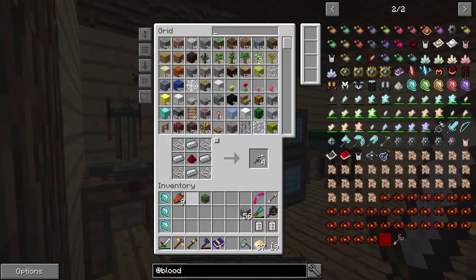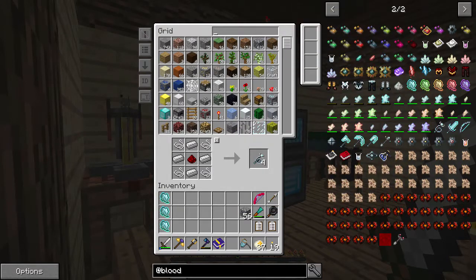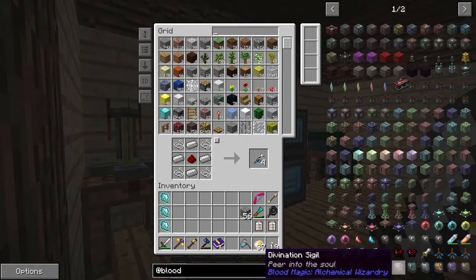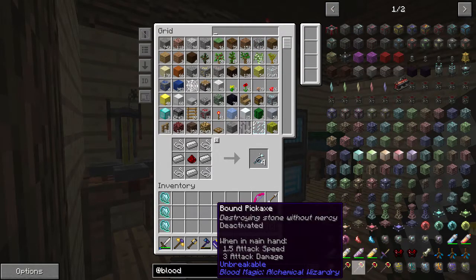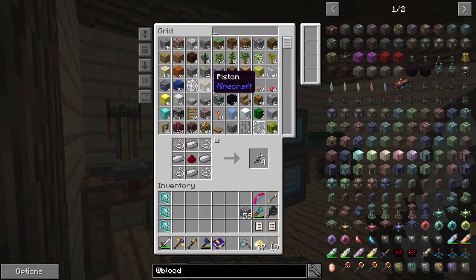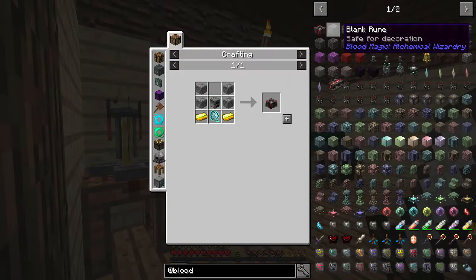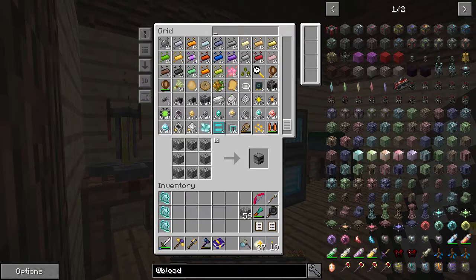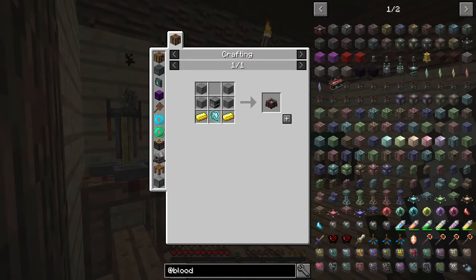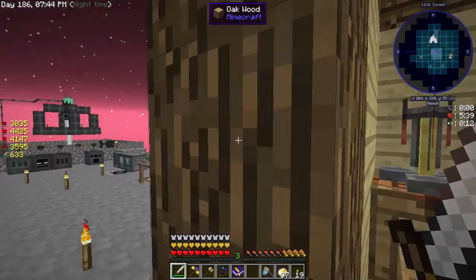One of the first things we're going to want to do is get a sentient sword. Sentient swords are not bad - they're better than nothing, better than the snares. I do believe the bound blades also work, but that's pretty advanced stuff. So first thing we need is a blood altar - we're going to need a furnace.